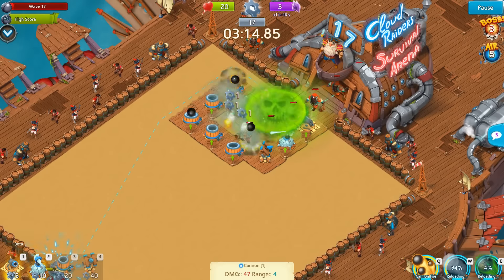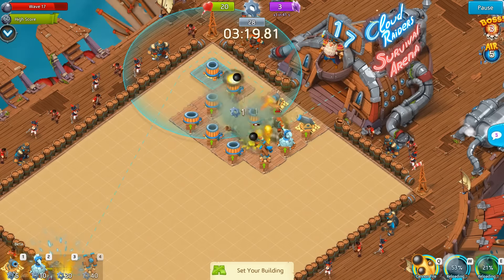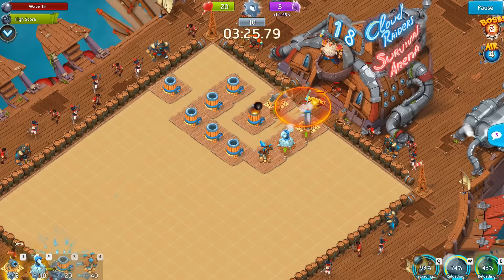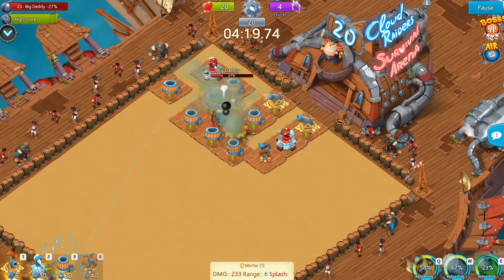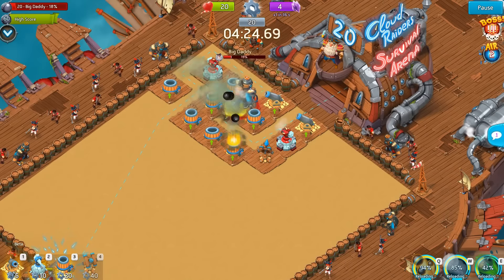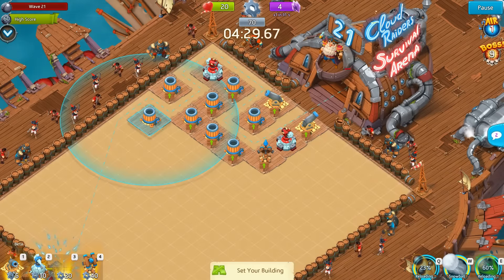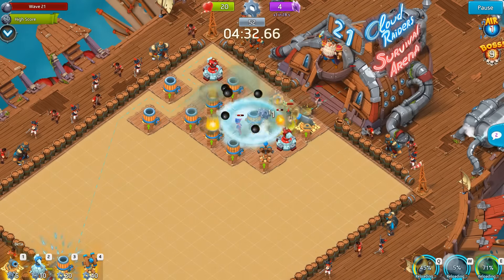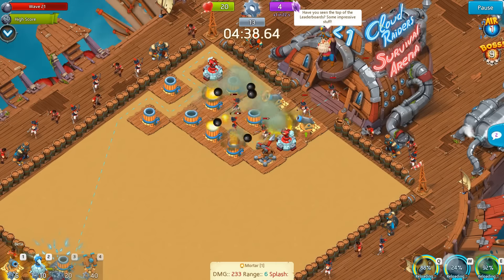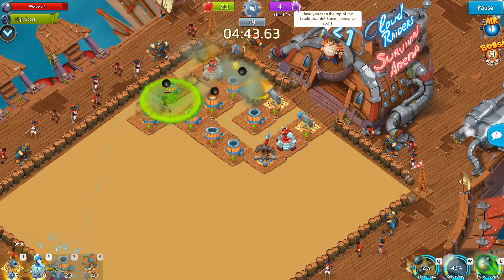In wave 17 we face those hammer guys, and you should definitely make sure to have ammunition ready to shoot at them — otherwise we lose hearts and we need them for a special reason later. Continuing to wave 20, we're upgrading the Ice Tower to slow down Big Daddy and give our towers more time to shoot on him. It's really important to save up ammunition for the next wave as we're getting attacked by fast-running girls, and if you're not careful it's very easy to lose hearts — it got very close and one almost made it through our defenders.